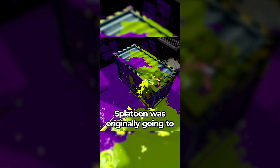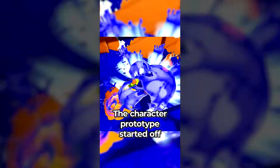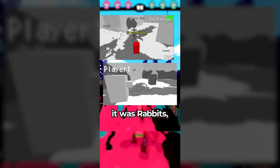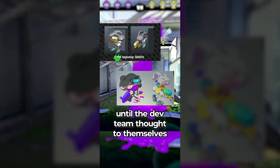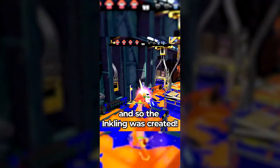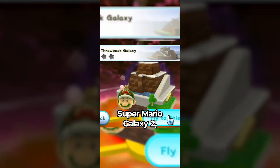Did you know that Splatoon was originally going to have rabbits as the playable characters? The character prototype started off as a block of tofu, then later on in development it was rabbits, until the dev team thought to themselves what would make more sense other than rabbits — and so the Inkling was created.